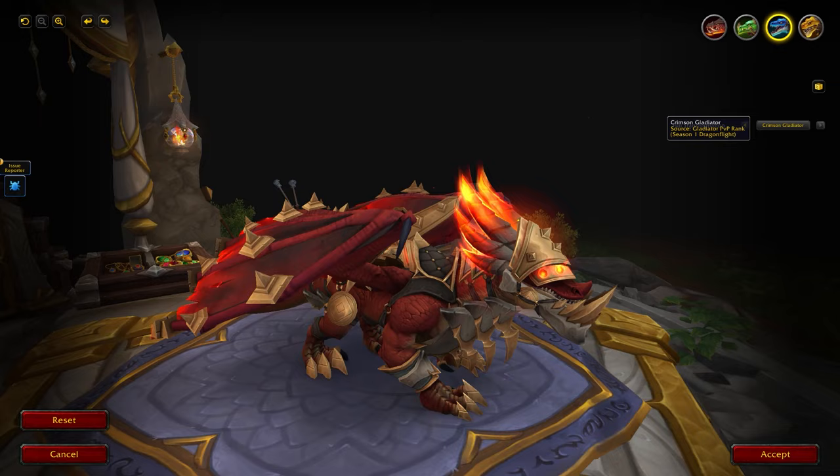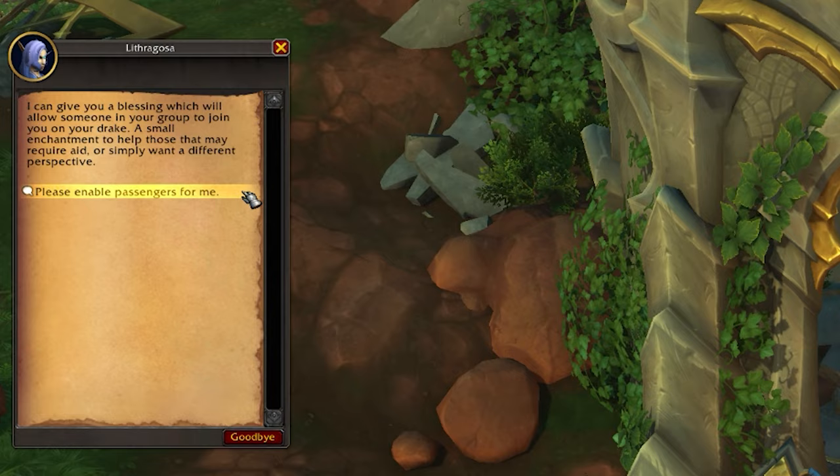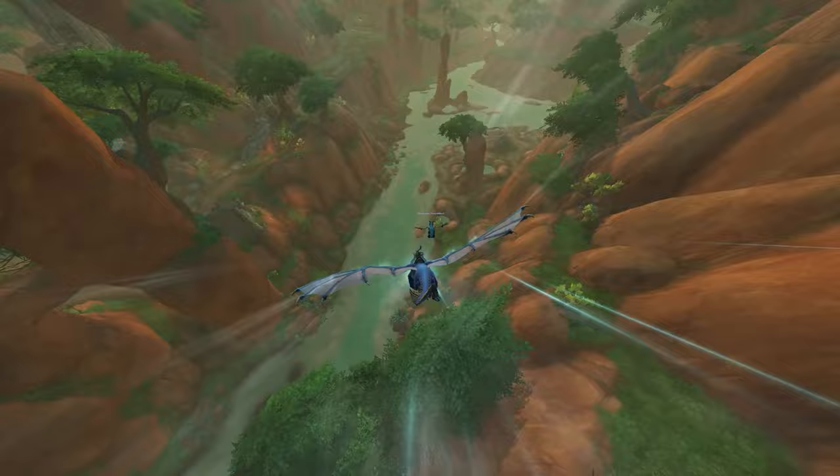Now that you're a dragon riding chad you'll want to show off your moves. You can actually take people for a ride on your dragon — to enable passengers, speak to one of the dragon trainers, and then party members can hop on board. Make sure you've got a goblin glider or some softfall ability, then fly them up real high and dismount in the air to kill them all. This is of course completely optional after the first mandatory time.